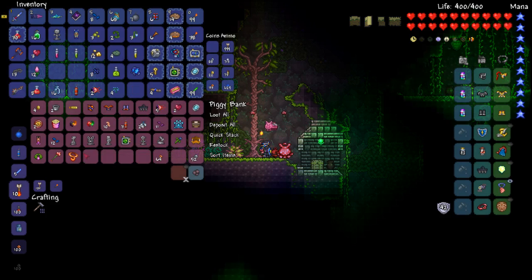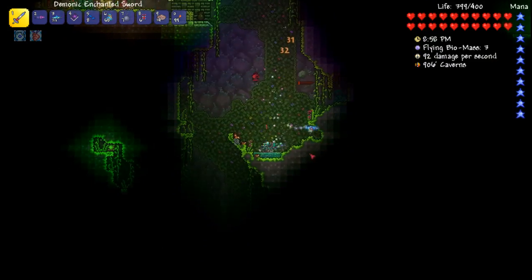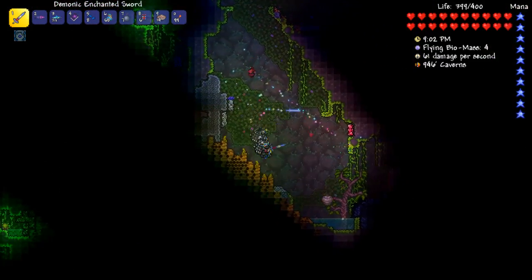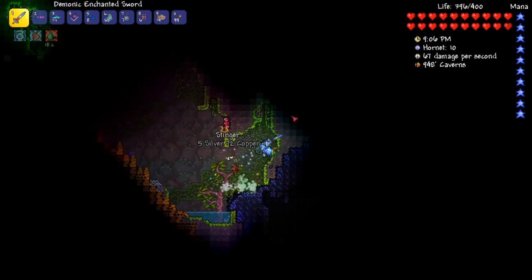Got another lava charm — it's the first time I ever found two in one world. I am actually slightly insecure about that. A couple more suspicious looking eyes. I'm going to get rid of the granite blocks, because I can get as much as I want elsewhere. I don't need them clogging up my inventory here. We found a beehive, too. Awesome. And another granite pile.